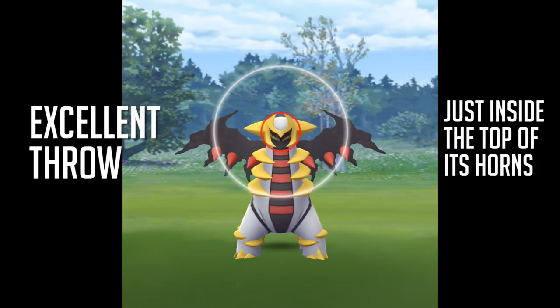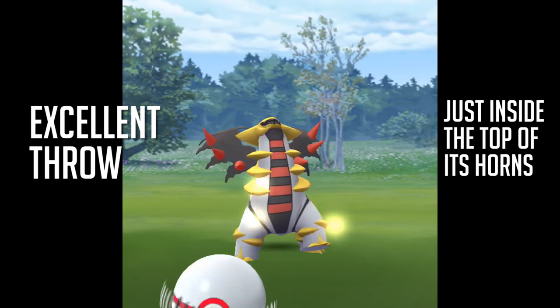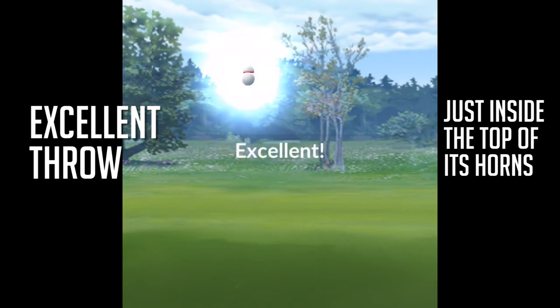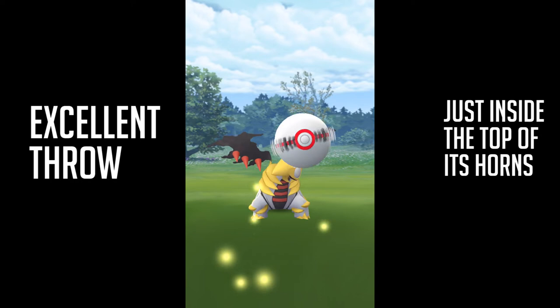But if you're feeling like hard mode, an excellent throw is just inside the top of its horns. Boom — excellent. That should get you an excellent throw every time just inside the horns. Set that in there and you should be good.